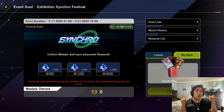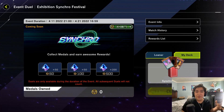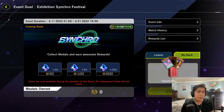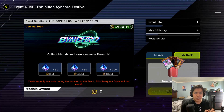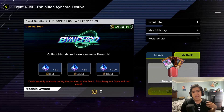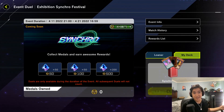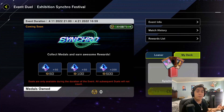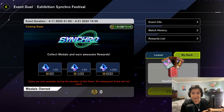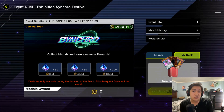Hello YouTube, Rojas here. Today I'm gonna be diving into the Synchro event without any Synchros. Little known fact about me as a Yu-Gi-Oh player: I can't read, I can't count, and I can't do basic math, so Synchros have always confused me and they're an archetype I really just don't enjoy playing. I could do a Synchro deck for this event later, even a budget one, but in the meantime I'm just going to completely circumvent that and play Cleefort.